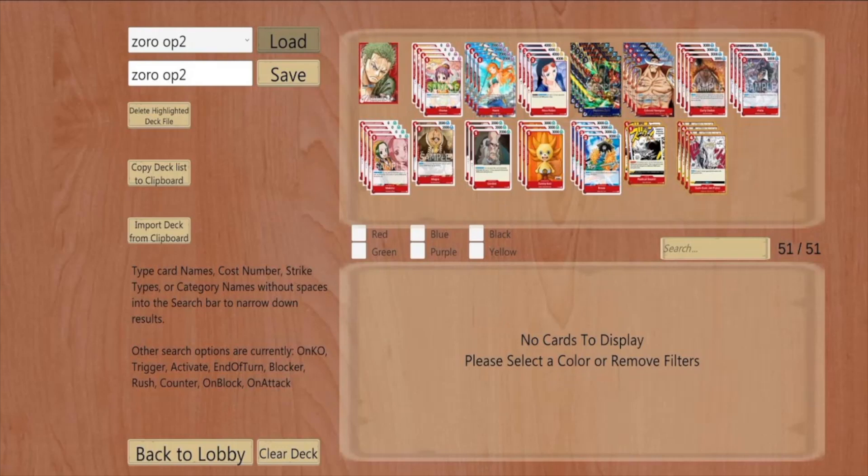Round one I played against Cody Angelo who was playing Smoker. He said I opened with all the right cards, but I feel like I just played correctly. My play group plays a bunch of different colors so I'm used to adapting. What I ended up doing was going wide and making him deal with the board. Black has to pitch cards out of their hand to do things — like their three-drop Koby that KOs a three-cost or less requires discarding a card — so they lose hand resources while clearing your board. And black doesn't have a search card yet, not until OP3 when CP9 comes out.